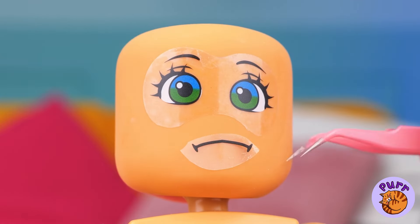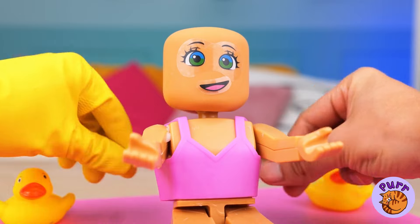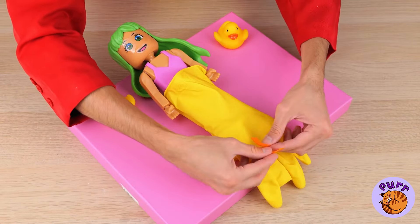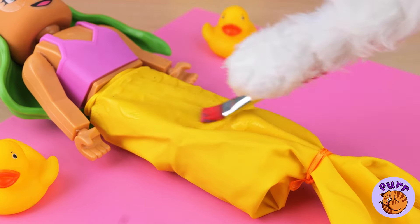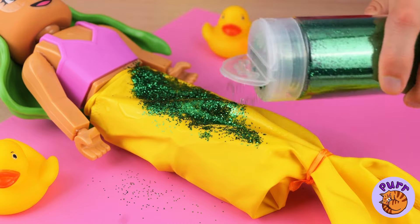Now let's turn her frown upside down. Some clothes and hair should help too. Now cover her legs with a glove, and tie up all those loose fingers. Pour on some glue, spread it out, and it's time for glitter! Keep it coming!